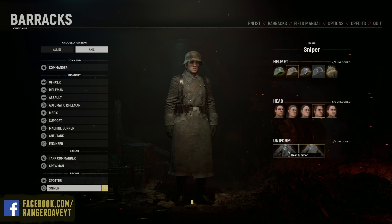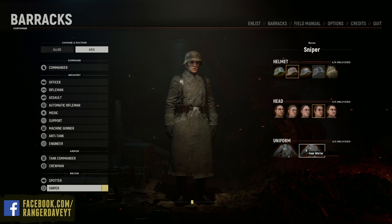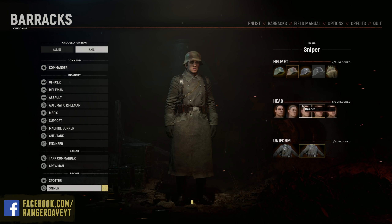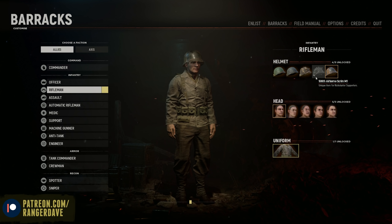The first thing you guys might notice is that this first version of the cosmetic and customization options is a bit limited for this first iteration. Most of your changes are going to be your helmets and your faces, with a couple of winter uniforms for the Axis. All kinds of really neat camos here, including one for a pre-order purchase.